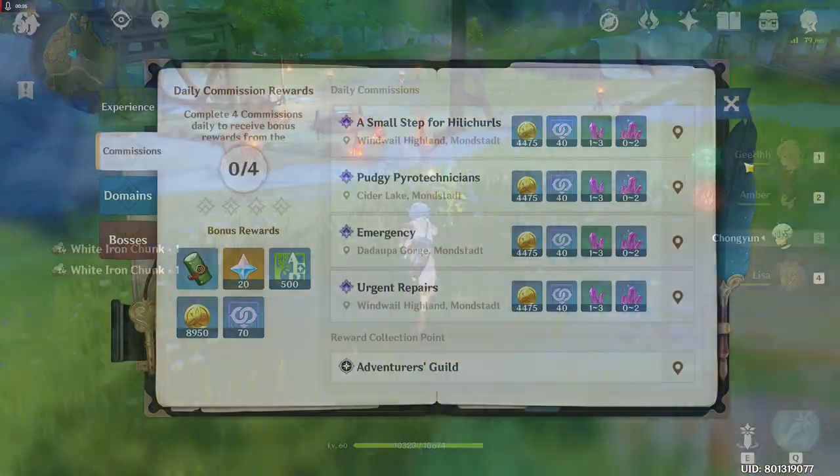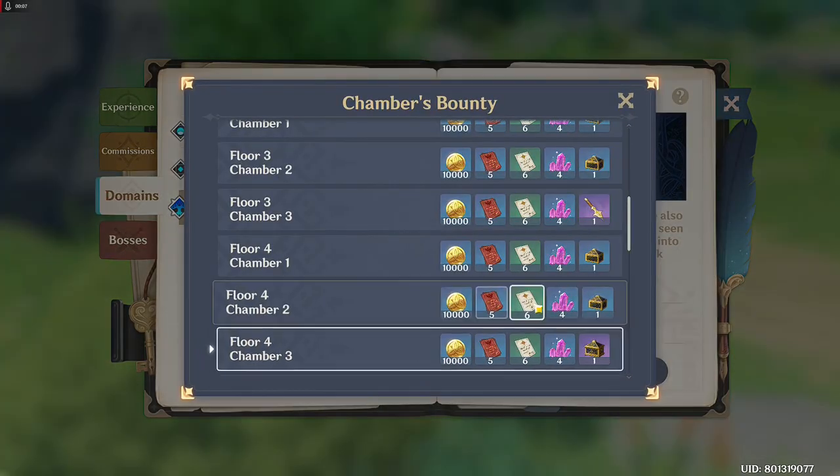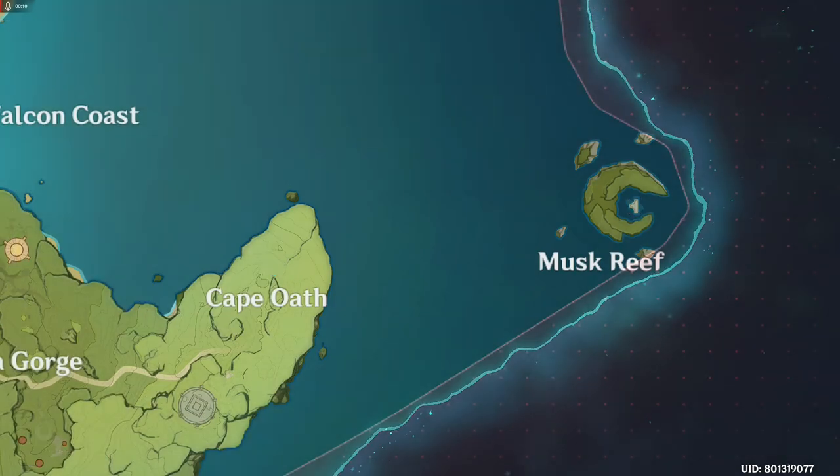Other ways are doing commissions, which you are probably doing now. Then Spiral Abyss has some — it's located here. You need to fly up and enter the dark orb to go to the Spiral Abyss area.